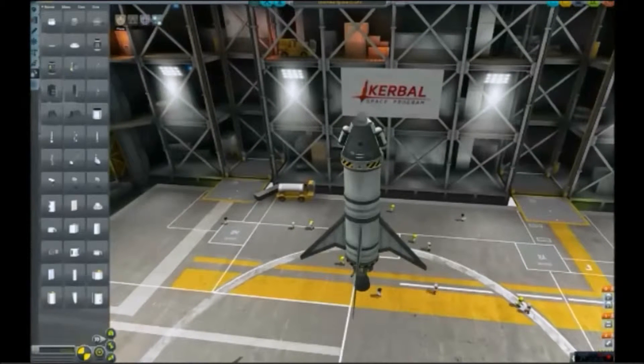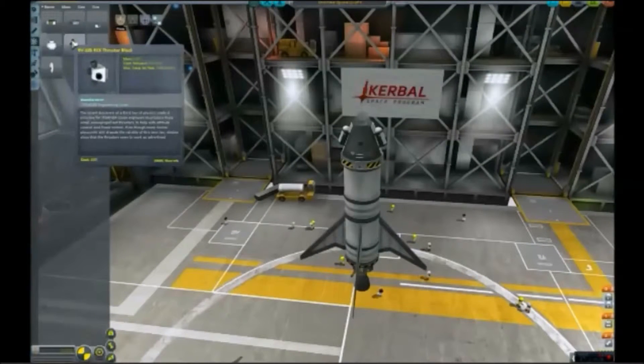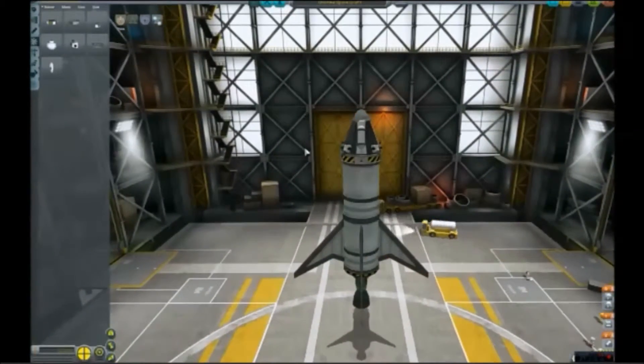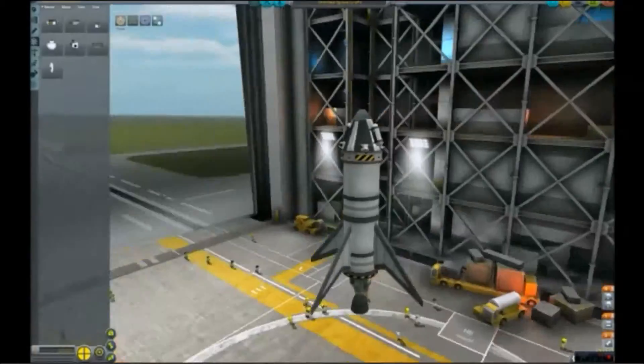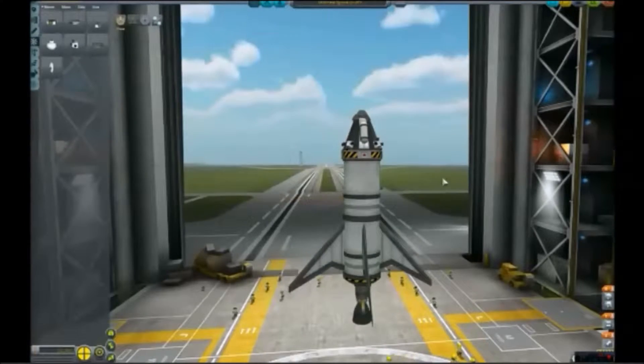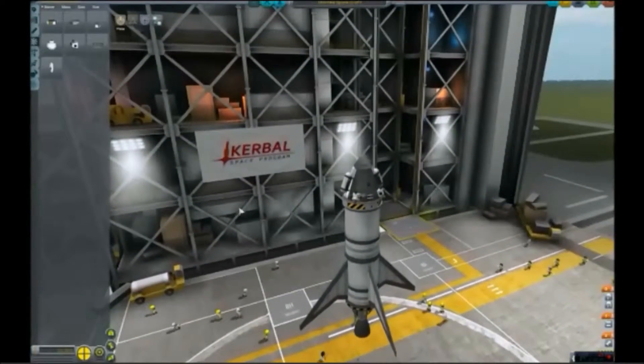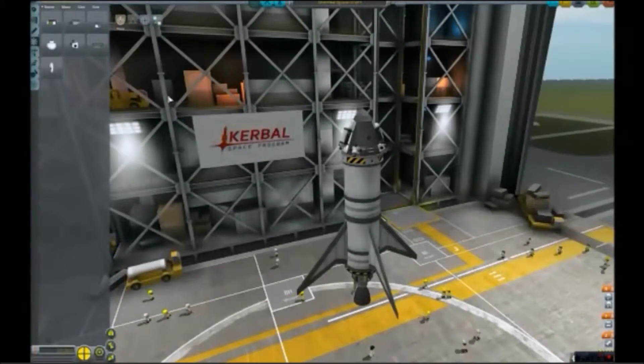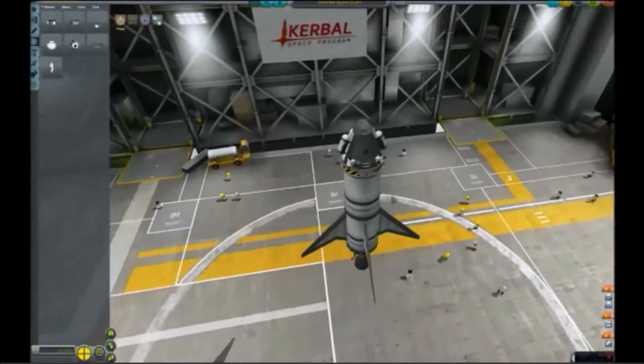Tip number one: balancing. Balancing is important because if your ship is unbalanced it will most likely tip over the higher up it gets. In this ship I have two mystery goo units on both sides of the ship. If they were both on one side the ship would most likely be weighed down to that one side because it is a smaller ship. I also have thruster blocks on all four sides so when I adjust the ship there is equal force balancing each other out as it moves.